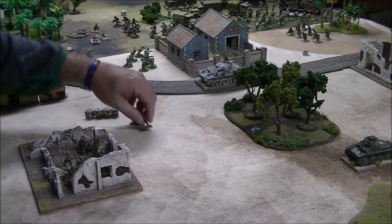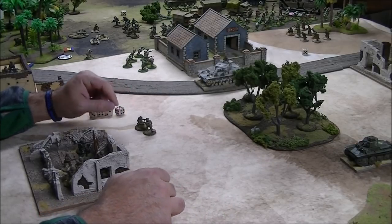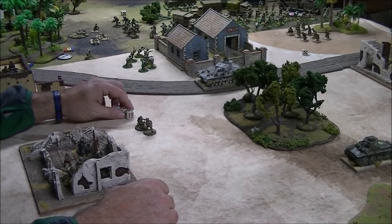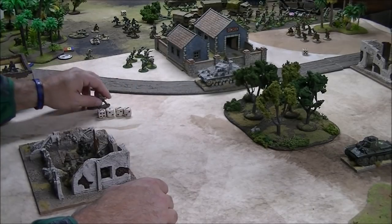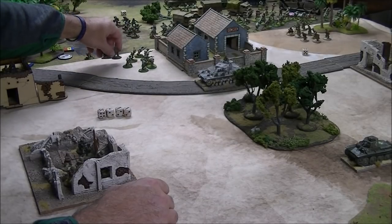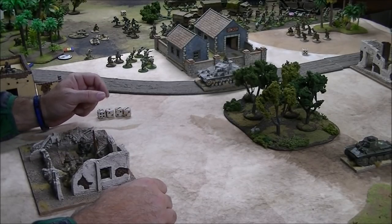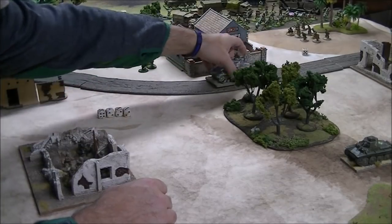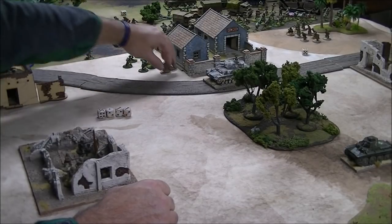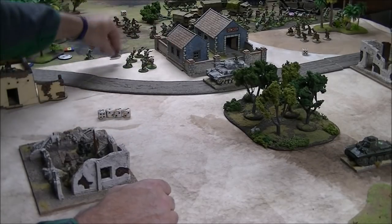The PIAT team is a little trickier because of its 12-inch range. You often find yourself moving and trying to shoot, which makes it less ideal for hunting armor. Since Allied infantry often lack built-in anti-tank assets, you want to use the PIAT in conjunction with a squad — it trails along behind and gives the squad deterrence. A tank wouldn't drive up to machine-gun those infantry at close range if this guy could just move to point blank and start trying to knock it out.